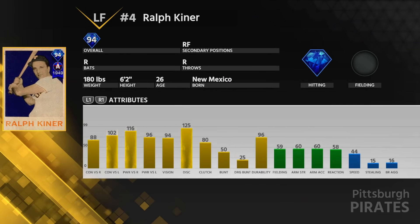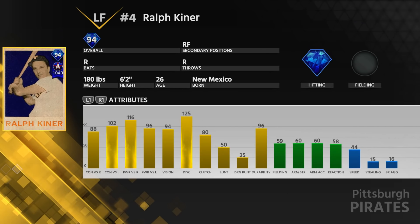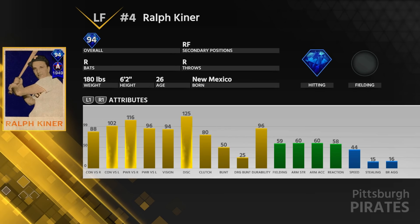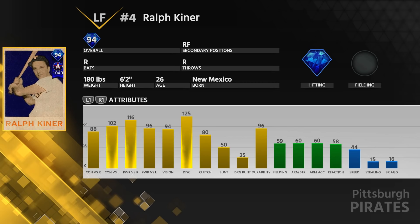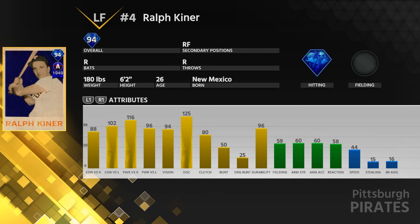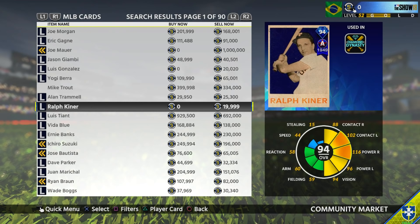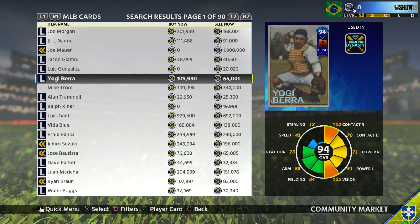Next up, we got a Ralph Kiner, 94 overall. That card art has actually been tripping right now. But 88 and 102 contact, 116 and 96 power, 94 vision. Somehow worse defense and a little less speed as well — 44. But honestly, I'm part of the club that thinks you can pretty much put anybody in left field. As long as they can play that position on their card, I think they will do a fine job. If you stick him in left, he'll definitely get the job done.